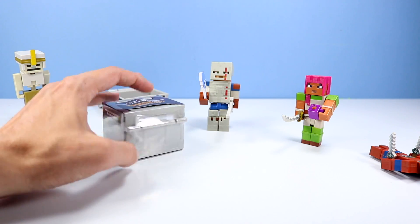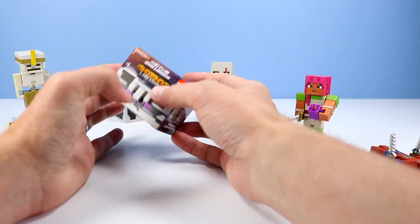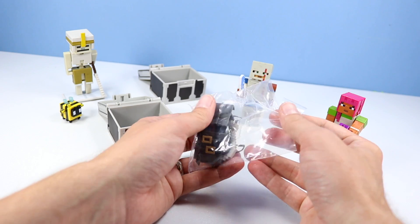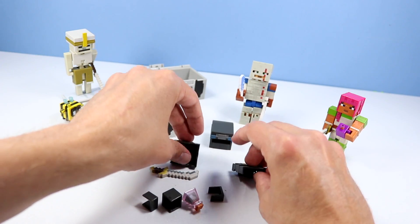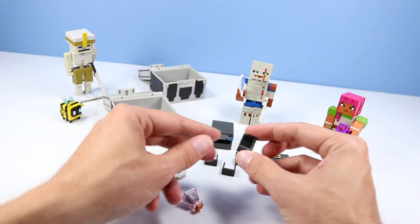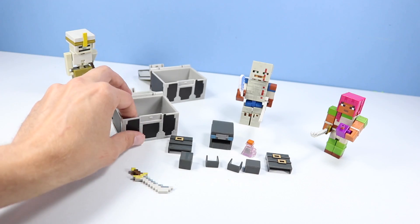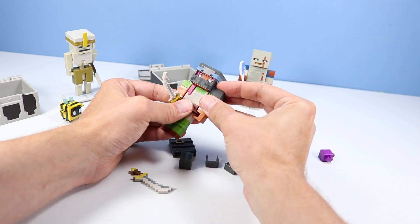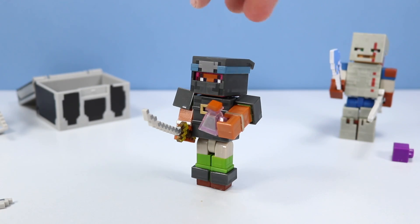This one is called the Assassin's Armor Chest, with one weapon, one potion. Opening up - looking good. So what do we got this time: here's our helmet, here's our chest armor. Two of those, two shoulder pads maybe, and two maybe leg or arm bands, and the potion. Since Adrian is already holding onto a potion, let's get her dressed up. The helmet goes on - very nice Assassin's Armor on Adrian. Love the ability to dress these figures up.